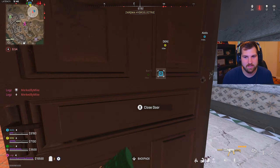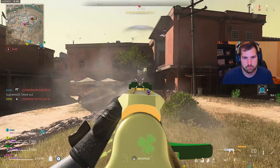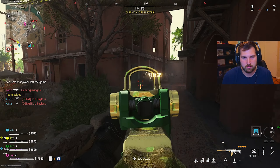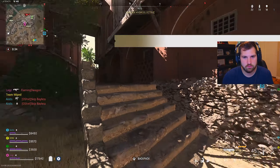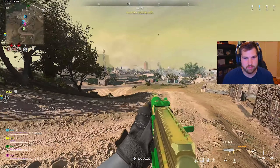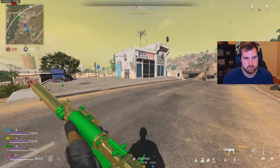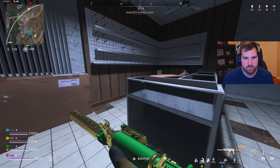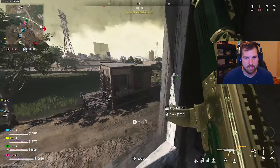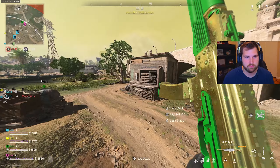Oh my god, everyone in the air that I'm killing — they're all on me. These are sweaties too. I think people are using Ghost. We got two loadouts. The only problem is I don't have plates and I really need them. What is this thing — is this like a redeploy balloon type thing? Yeah, they have redeploy balloons now. They also have the little things where you can buy a UAV in a specific area. Someone just did that on me.